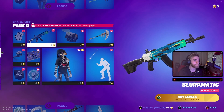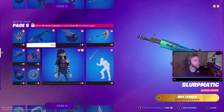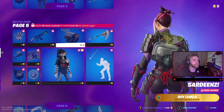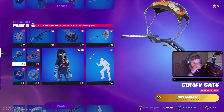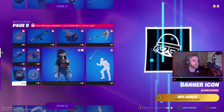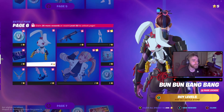Then we have Slurp-matic, which is a camo. That's actually pretty cool as well - I'm actually very interested to see how that looks in game. Sardines, which is kind of funny, and then this mouse travels as well - it's cool. Comfy Cats Collider. A hundred V-bucks and the banner icon, which is also really cool.